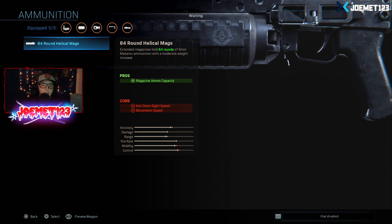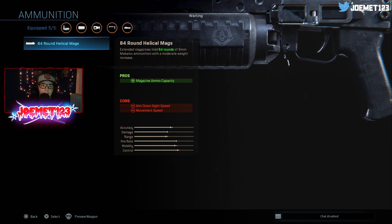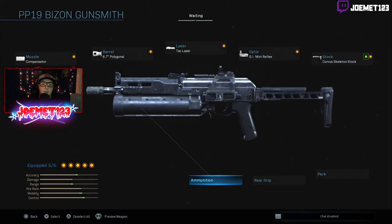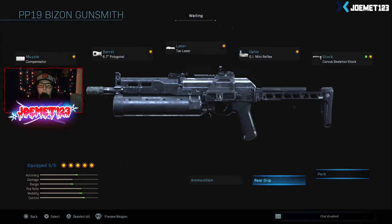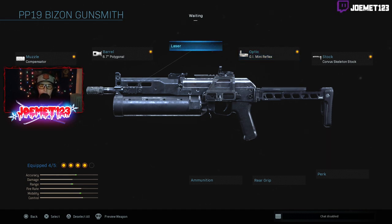Ammunition — we've got the 84-round Helical Mags. That's the only thing I can pick; I can either have nothing or have these mags. It says swap attachment — you have five attachments already equipped. So obviously, it's the same as usual: you can have a max of five attachments. If I want to add anything else, I have to take off another attachment. How do you take off an attachment? Simply go to the attachment and press your interact button, and it will disable and remove it.